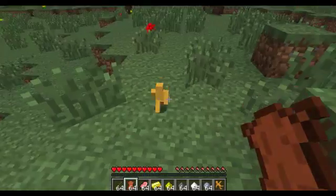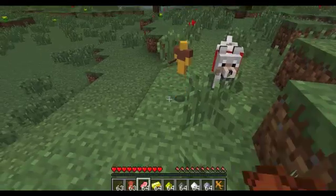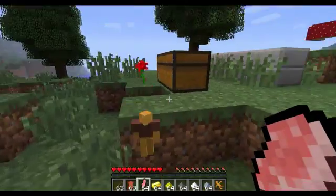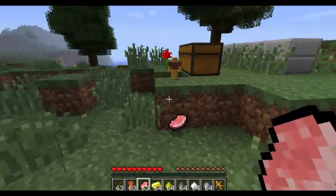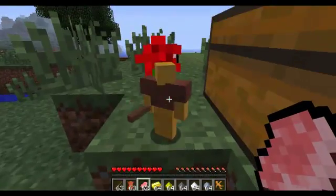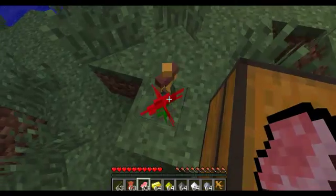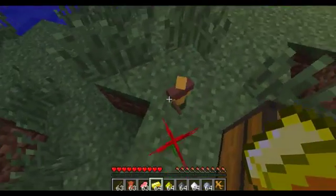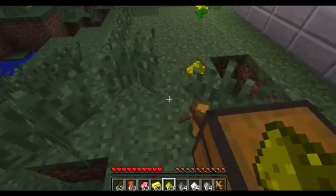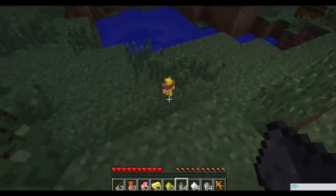There's my mum laughing there. So this gives it a sword, this gives it armor, this gives it extra health I think. I found all of these in the forum — they might not all work. This makes him a king, this makes him glow in the dark, and this makes him explode when he dies.